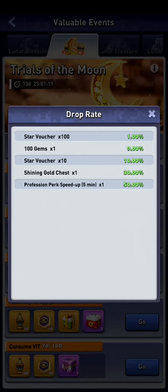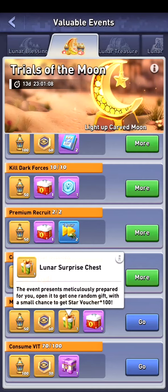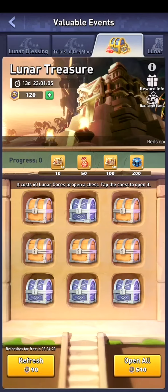In here you have a very small chance — like a one percent chance to get 100 star vouchers, and a 10 percent chance to get 10 star vouchers. I'm currently having 120 of those items. On the top left we've got a normal chest, then a rare chest, and there's also a premium chest which looks gold on the bottom left. I already used my free refresh. Every day you can get three refreshes for free, and then you need to buy or spend those vouchers.